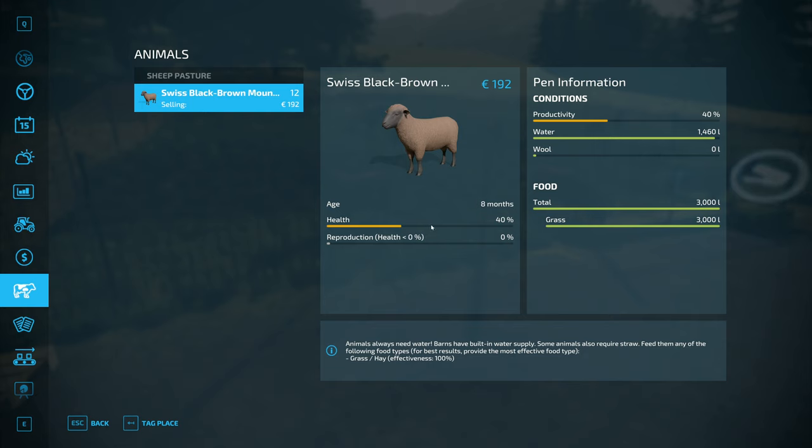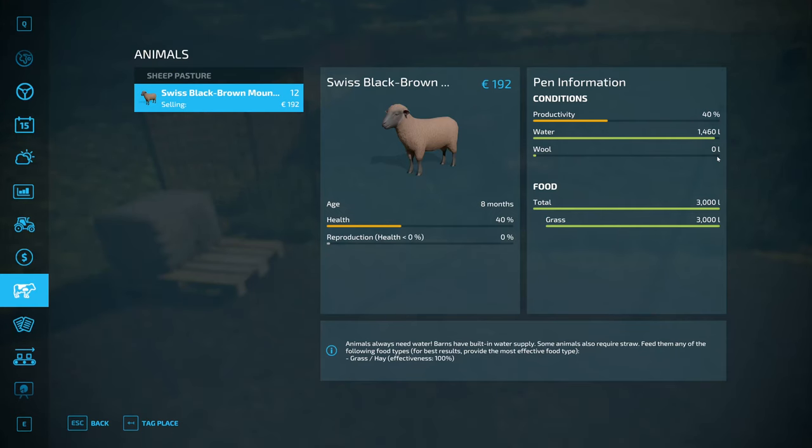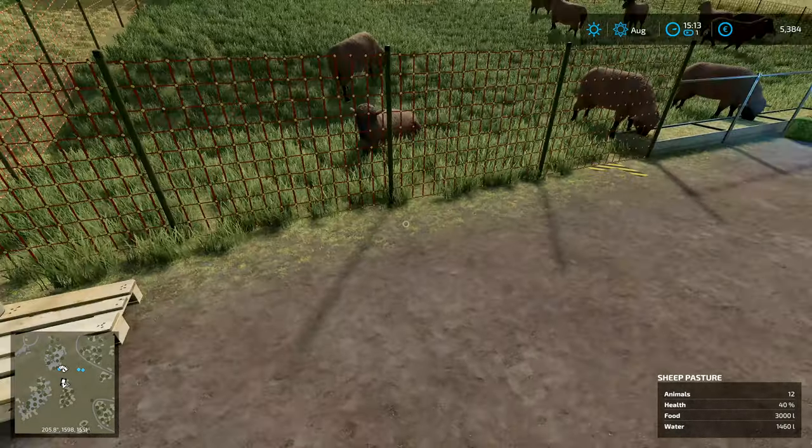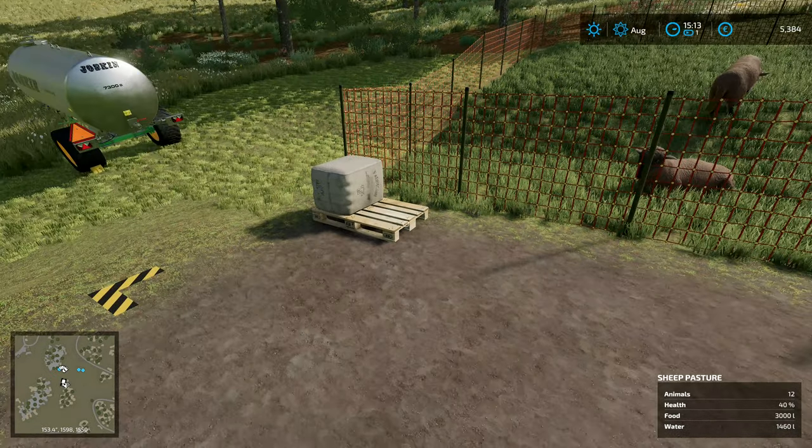It's because the health thing. Once that goes all the way up, because we've got water and we've got grass in there, that's all fine. Once that goes all the way up, the wool production should start to increase a little bit. You won't see wool here — it actually stores it inside the pen. If the pallets fill up, it will store surplus inside the pen, so you will see some extra being stored there.